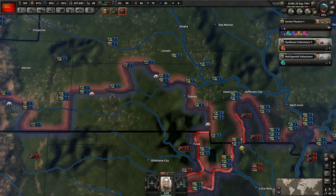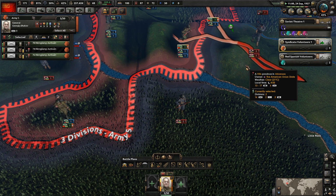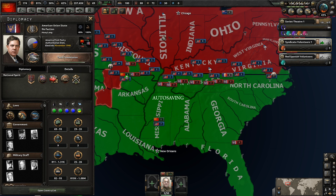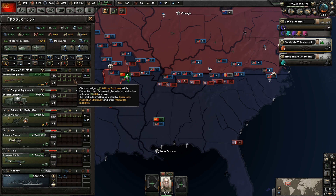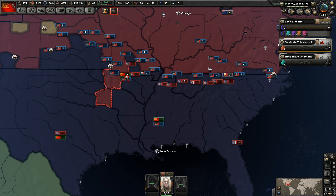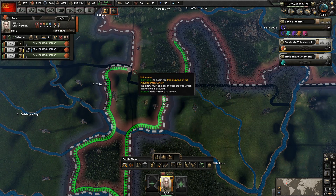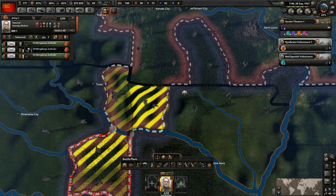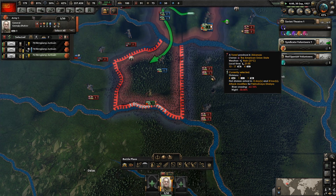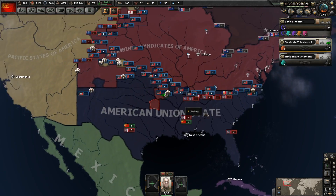You guys are still looking pretty okay. What I don't want is to spread the CSA too thinly by constantly moving down south. This is going to make the front line for the American Union State longer, and because they have fewer troops than we do it should hurt them more. I also want to get some tanks going — a strong tank push against Germany is probably going to be pretty good for us. CSA, you better not screw me over and abandon this little pocket I've made for you.